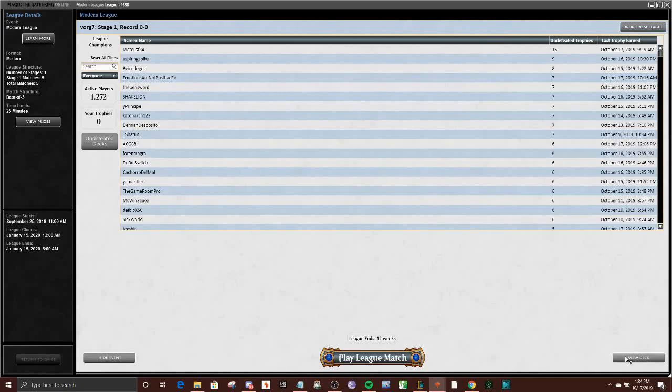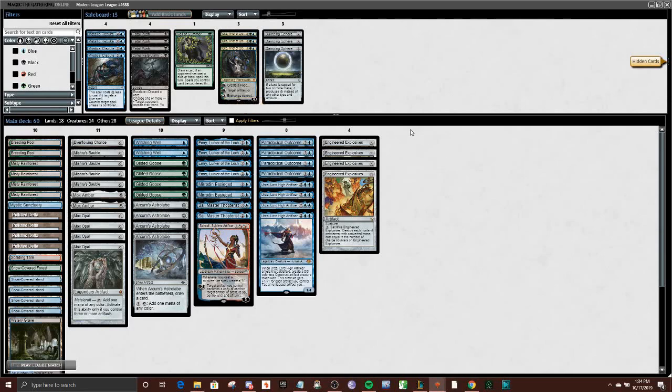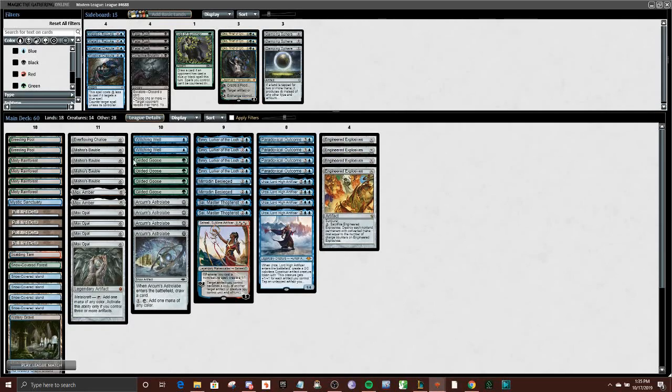Hey guys, and welcome to another video for Team Lotus Box. Today I'm going to be playing with a combo version of Urza centered around a card from Eldraine that's just starting to see some Modern play. This card is a perfectly good role player in Standard, but I think Modern gives it the supporting tools it really needs to shine. The card is Gilded Goose.